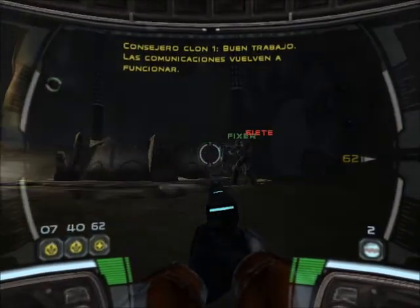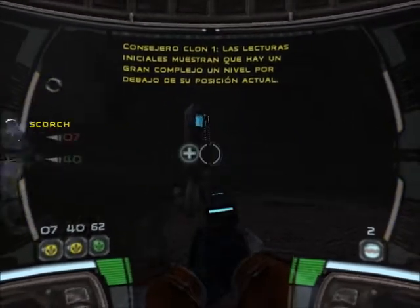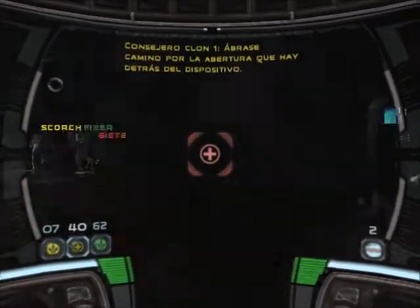Communications coming back online. Initial scans show a large complex one level below your current location. Make your way through the opening behind the jamming device.